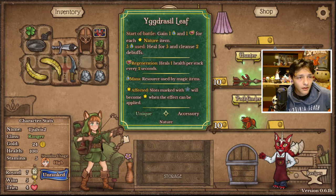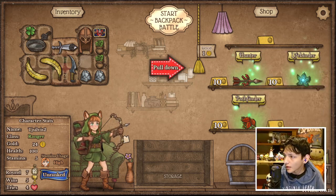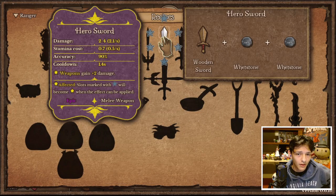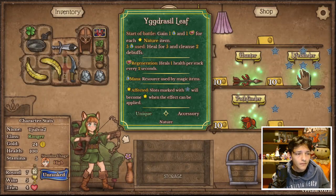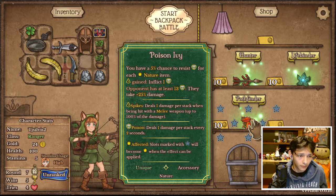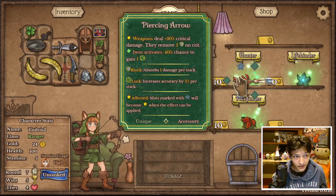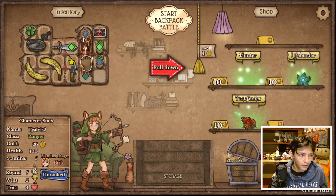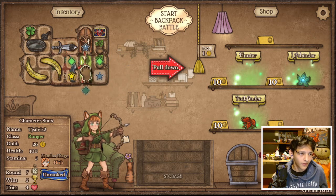Let me move the webcam down here before I forget. Recipe book - oh, sword plus whetstone plus whetstone, you can actually craft! What is mana? I don't have any magic items. Five percent chance to resist poison for each nature item - I do have a lot of nature items, I can resist a lot of poison. Selling the stones, purchasing the piercing arrow.